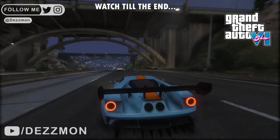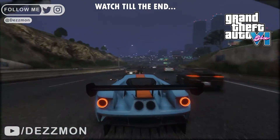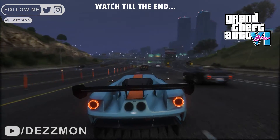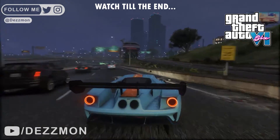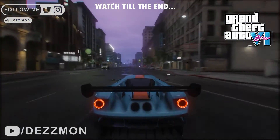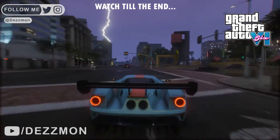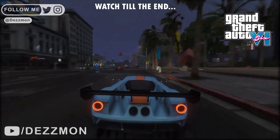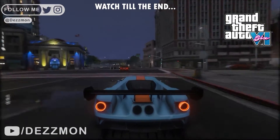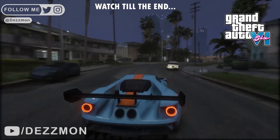Rockstar Games might utilize motion capture systems, allowing actors to perform actions while their movements are accurately recorded. Subsequently, animators refine and enhance the jiggle motions to ensure that they feel natural and organic, by blending physics-based simulations with handcrafted animations.